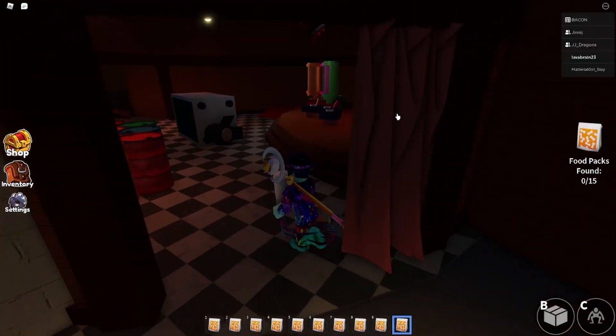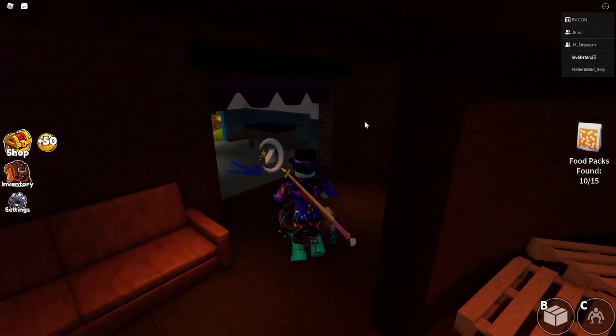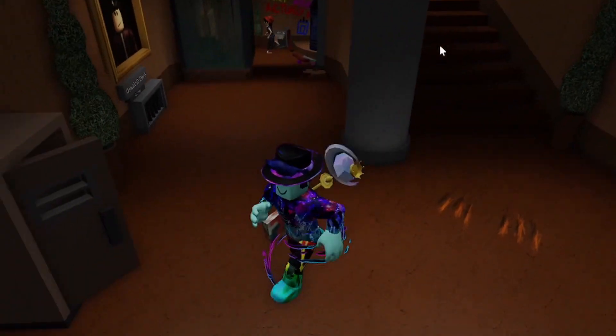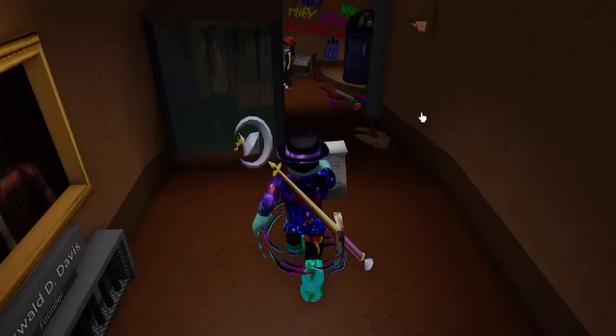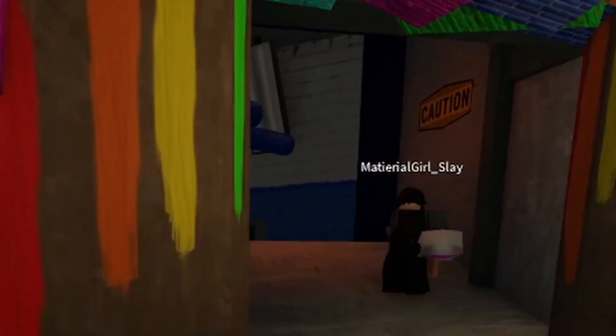Night 2. Green is now in the game. You have to find 15 bags of food. In order to put your food in the theater, run to the front of the food holders. Each night is the same — find the items you need and put them back in the theater. Besides that, try to stay away from Green and don't let Blue see you.